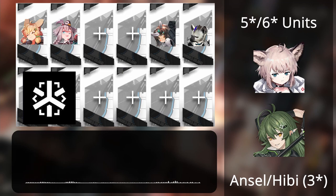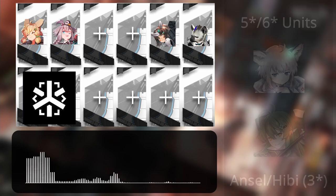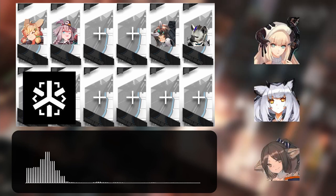Gaviel is also a free option from the friend credit store, so she's an upgrade over the 3 stars. In the case of AoE medics, Perfumer is the most easily accessible option, but Thelopsis and Nightingale are straight upgrades.